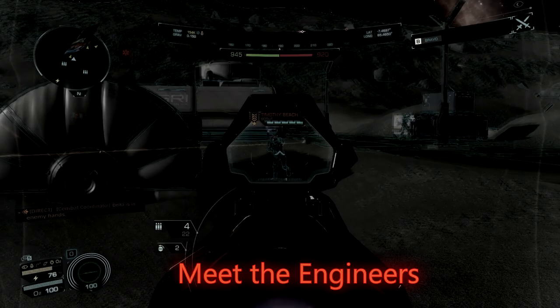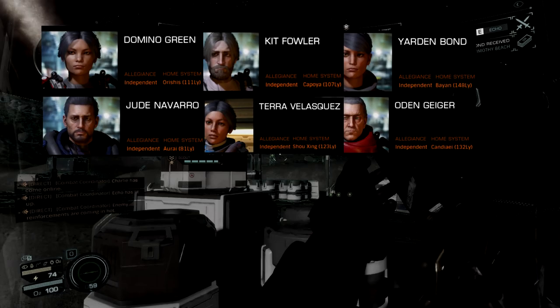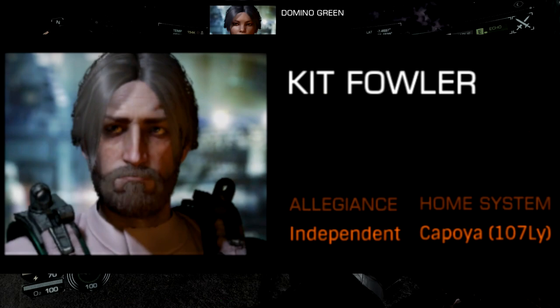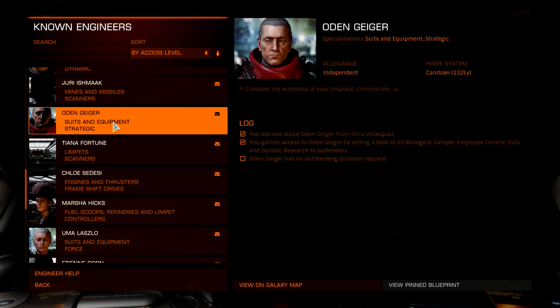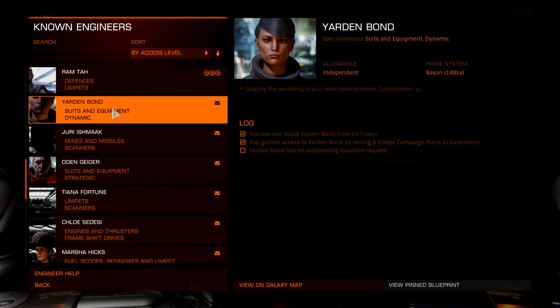In order to obtain all of these mods you will need to unlock six of the nine engineers in Odyssey. The remaining three do provide some great mods but we won't cover these in this guide. This is the sequence I recommend you employ when unlocking these engineers. The reason for this order is twofold: firstly, the mods you get from these are prioritised by the ones I think are most useful. Secondly, unlocking Kit Fowler can take a long time as he requires 20 opinion polls, so it's possible to find opinion polls as you go whilst doing other activities — I recommend leaving Kit Fowler until later on.